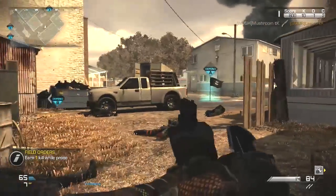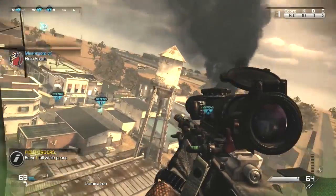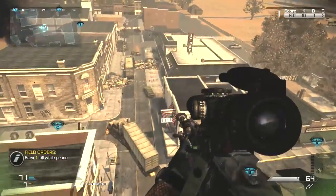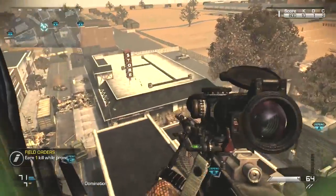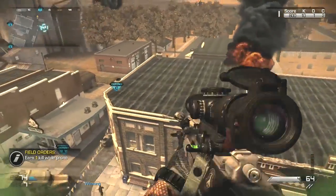What's up guys, Lemon here and Mushroom with a cool little tidbit today. This is an informative piece on how to bank shot out of a Helo Scout support streak — basically throwing your throwing knife out of a helicopter.